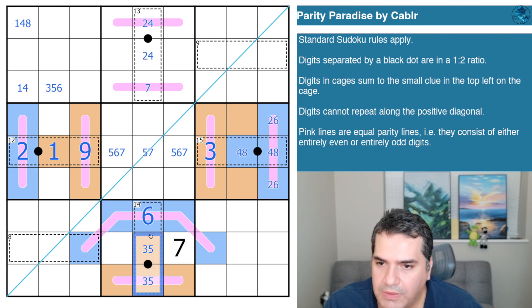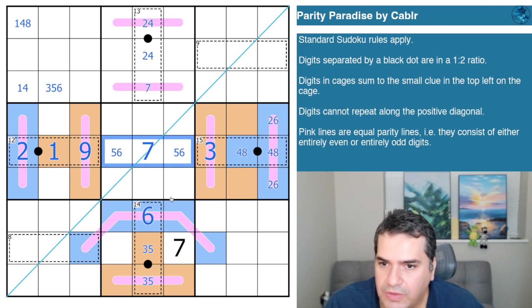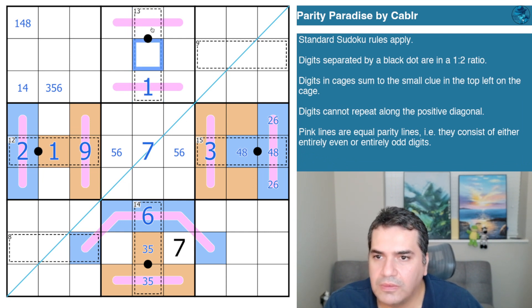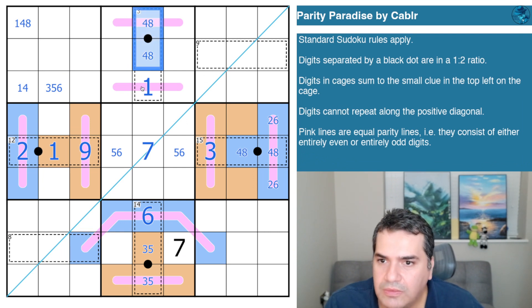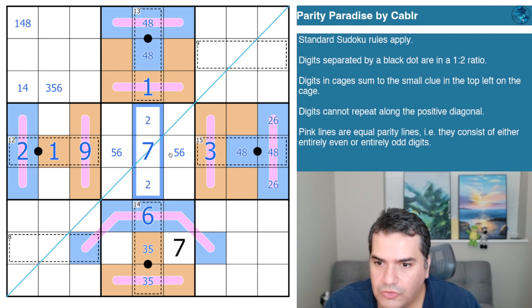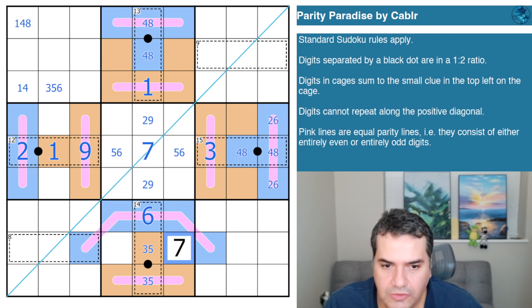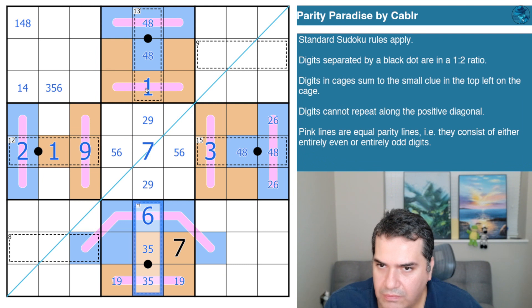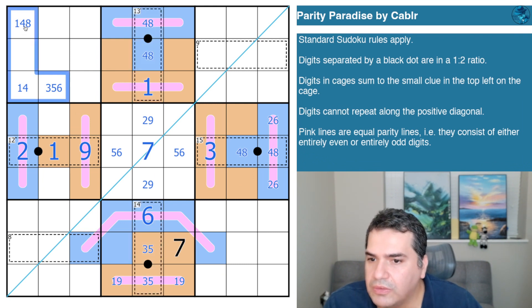I've already placed five and six — so these aren't seven; that's the five-six pair. Seven is no longer available, so two-four-seven doesn't work — it's one-four-eight. That's even. This is even. These are all odd. We need something to finish: that's two and nine with a five-six pair. This is odd, therefore this is even. We need one and nine in here.